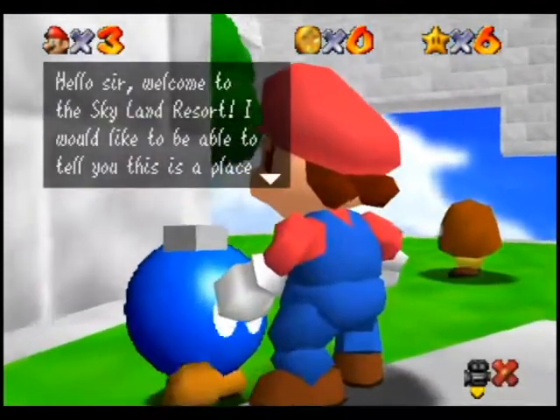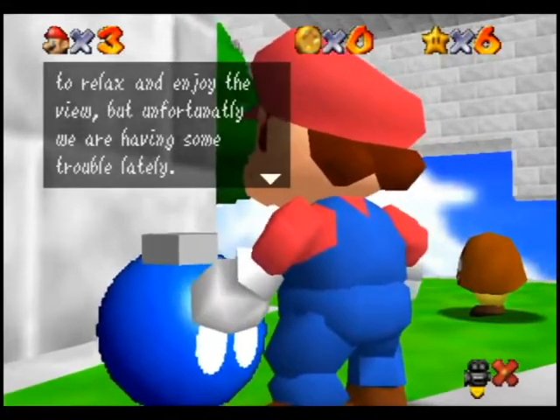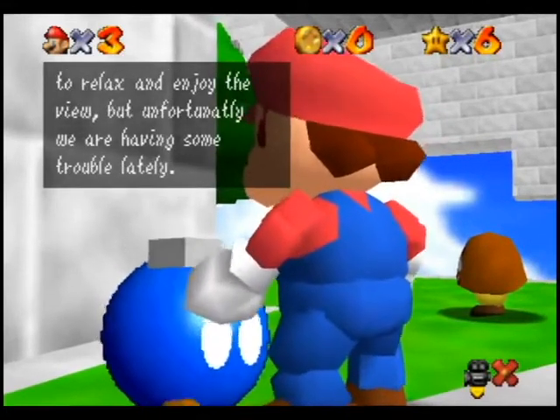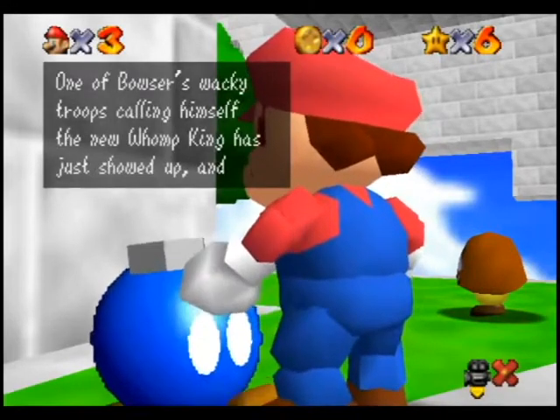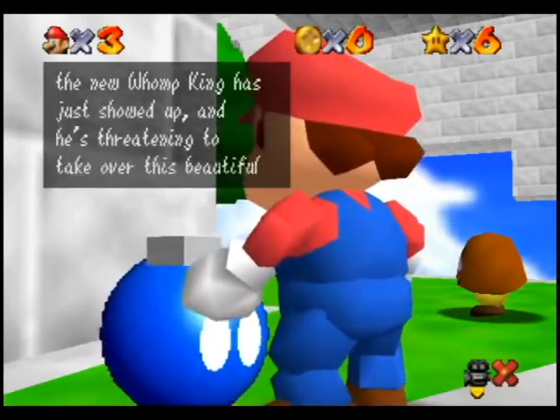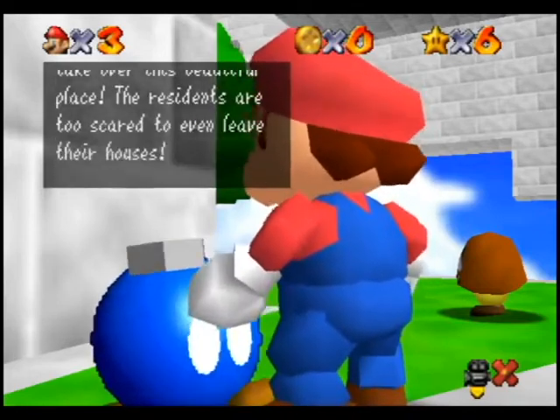Hello sir, welcome to the Skyland Resort. I would like to be able to tell you that this is a place to relax and enjoy the view, but unfortunately — having some trouble lately — one of Bowser's wacky troops calling himself the new Womp King has just showed up and is threatening to take over this beautiful place. The residents are too scared to even leave their houses.